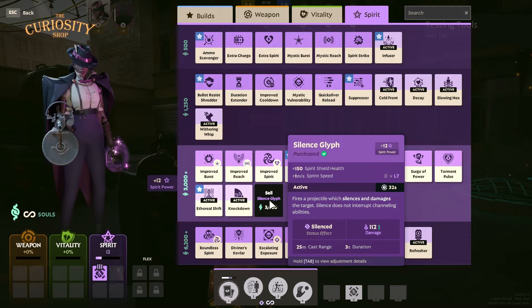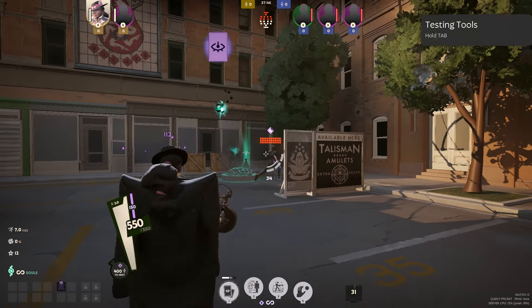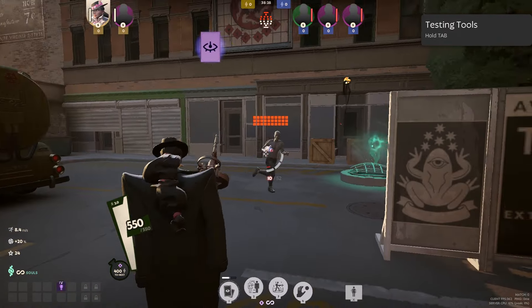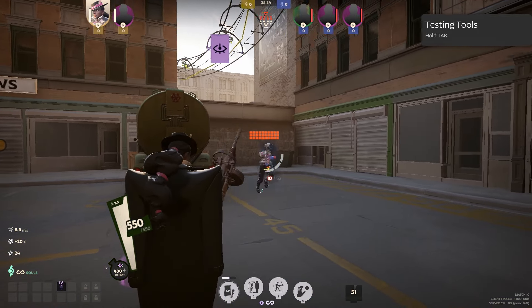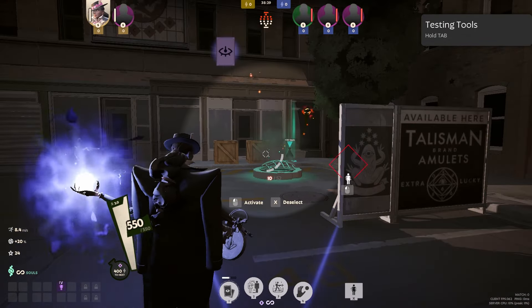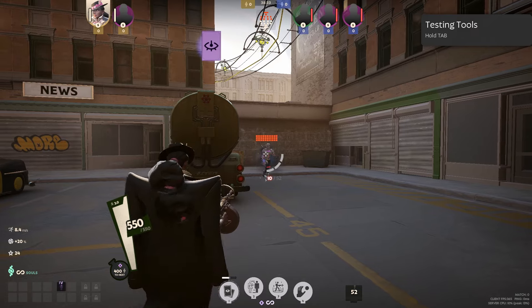Next item is Silence Glyph, which damages and silences the targeted character. Use it against characters like Lash or any others that heavily rely on abilities. Next up is Curse — your one step up from Silence Glyph, now priced at 6,200 souls after the recent change. Not only will it interrupt and silence, but it also disarms and prevents item usage on the selected target. So if you really want to ruin an enemy's day, hit them with the Curse.